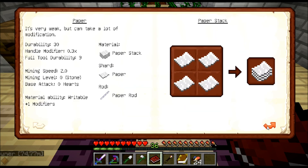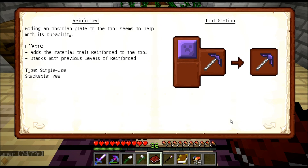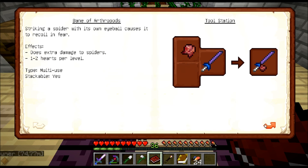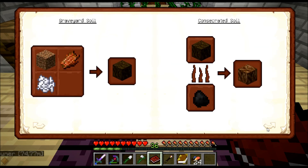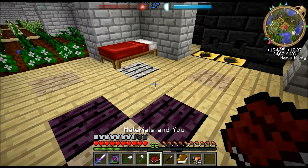There's also been added a few new modifiers — let's see if I can find one. This one which adds reinforced, which is really cool. Knockback, which looks kinda silly to me but it's a cool effect. Beheading, pretty nice. Bane of Arthropods. Smite. Electric, which doesn't work unless you have Industrial Craft installed. And that's it.